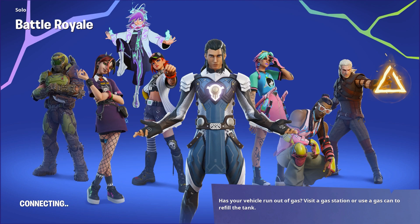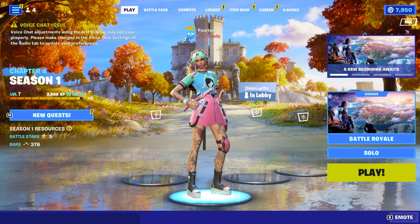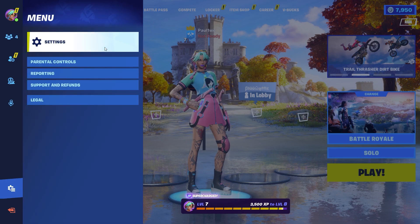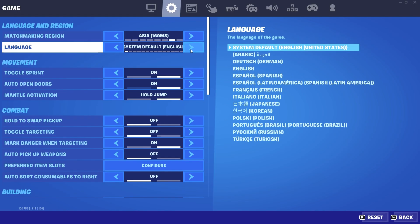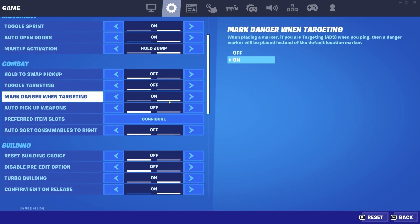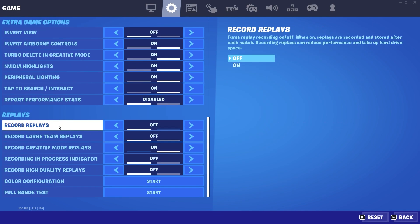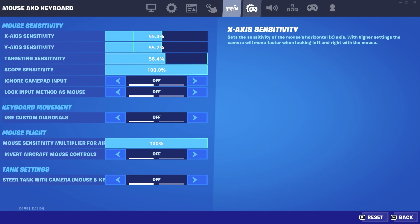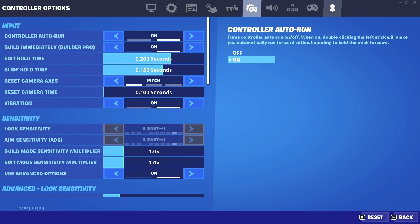After you've returned to the lobby and your player is back, go to the settings again. Click on those three lines, go to Settings, then go to the matchmaking region and choose the region you normally use for your daily play. Make sure both Record Replays settings are still off — very important. The Game UI, Touch and Motion, and Mouse and Keyboard tabs are not that important for this trick.